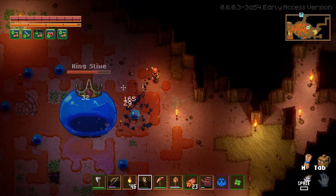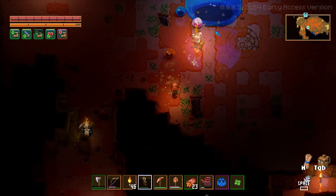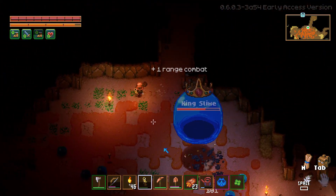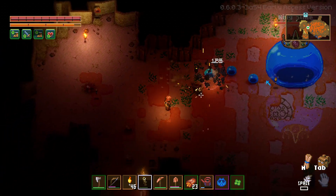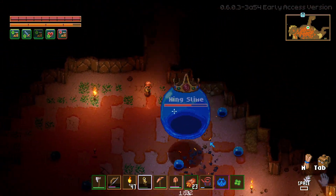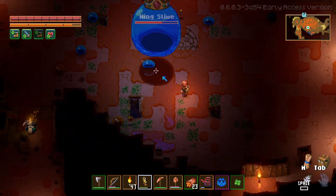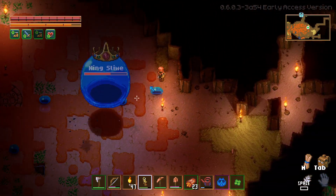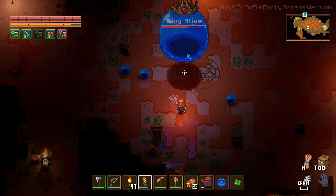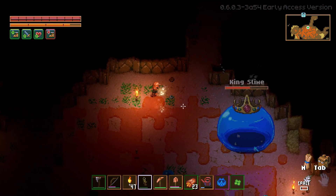I got really lucky finding this hand mortar. Against king slime it's not that powerful. I'm kind of worried he has a second phase — and knowing this game and Terraria, what doesn't have a second phase? I'm glad slimes don't do contact damage. Oh no, he's stomping on this slime. I almost hit myself there.